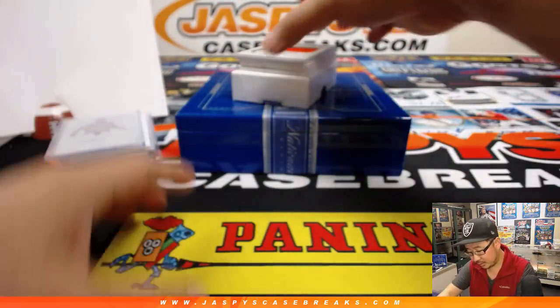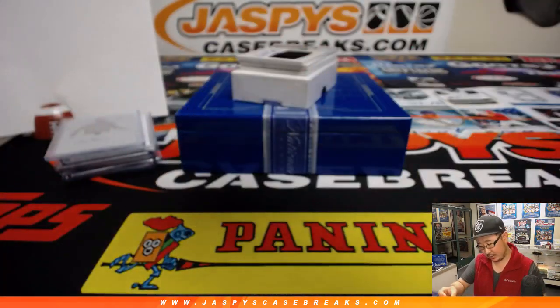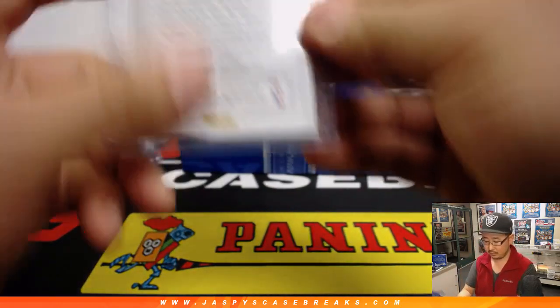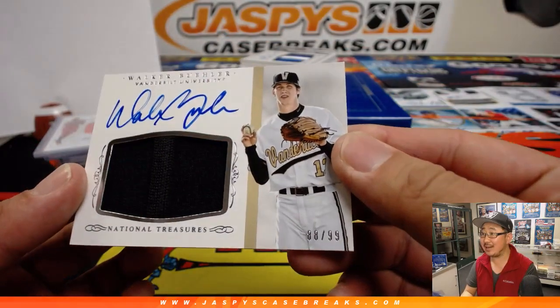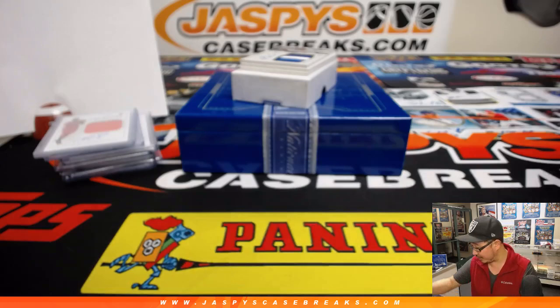Jersey and Auto, 89 out of 99. Rakeem Christmas. Walker Buehler, 88 out of 99, Jersey and Autograph. We've got to find at least one for Colton, right? Number three. Should be a star for the Dodgers this year. Is this a three? No — nine out of 25, two-color jersey and Autograph. Justice Winslow.